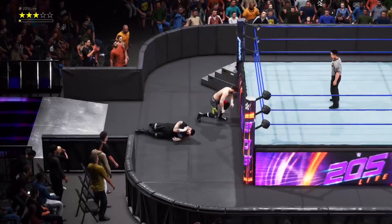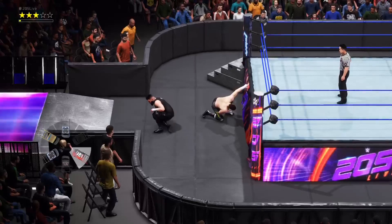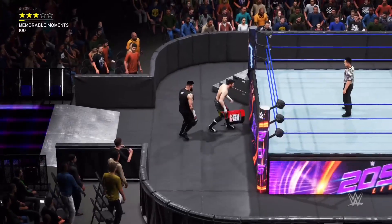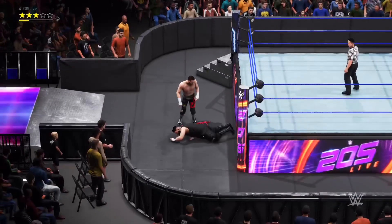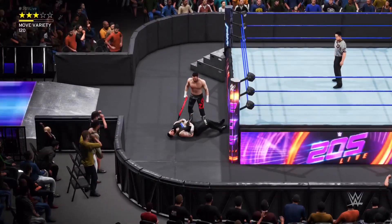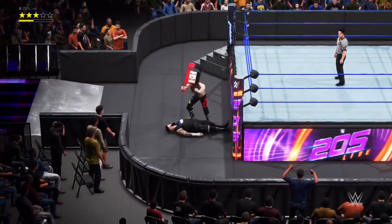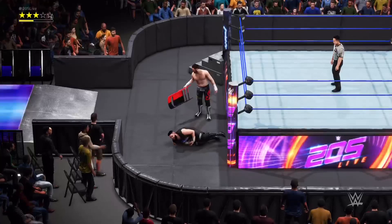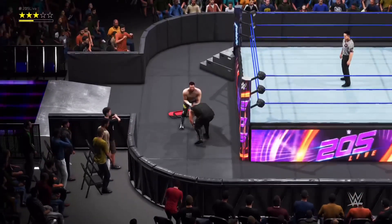I'm going to hit L1 to get under the ring. And look at there — all the different chairs you can use. Now we're going to grab this really cool chair and then whack — we just whacked Kevin Owens with a really cool chair, and that's the only thing we can use in this match. And there you go, that is how you do a chairs match in this game.